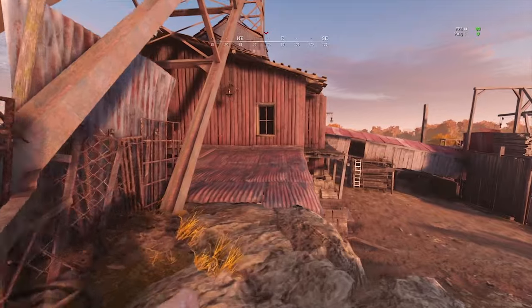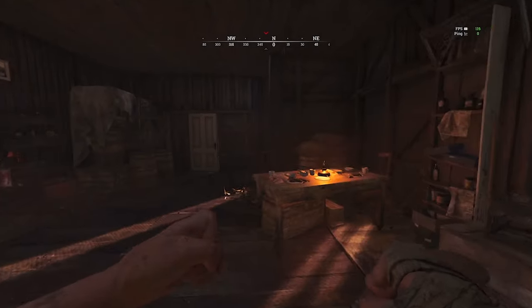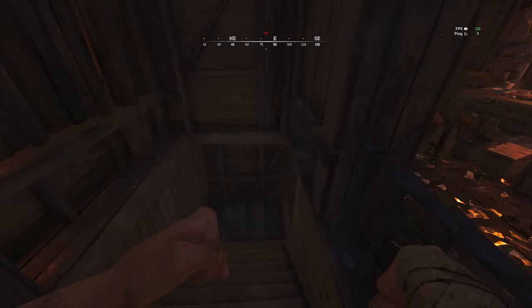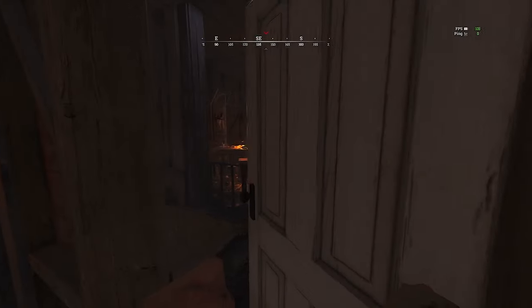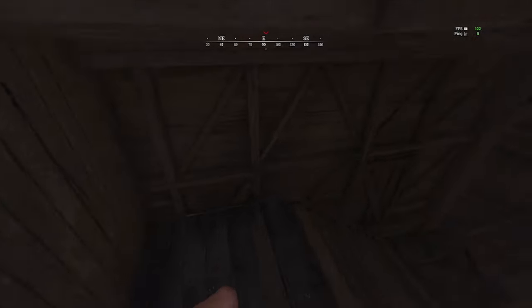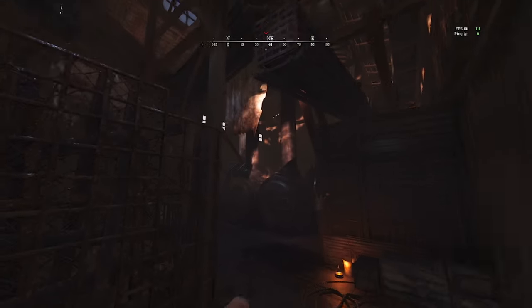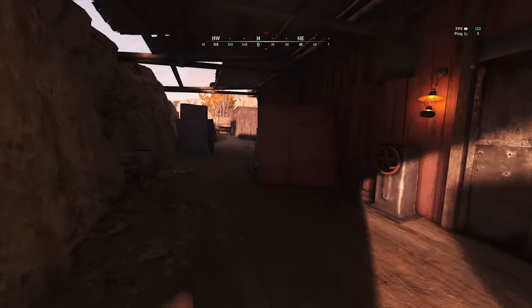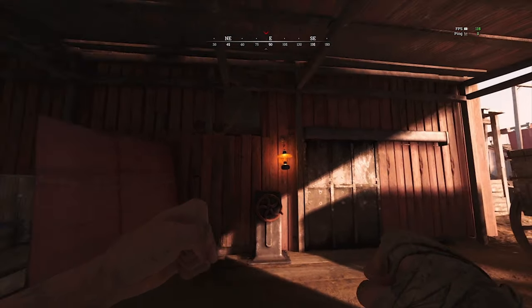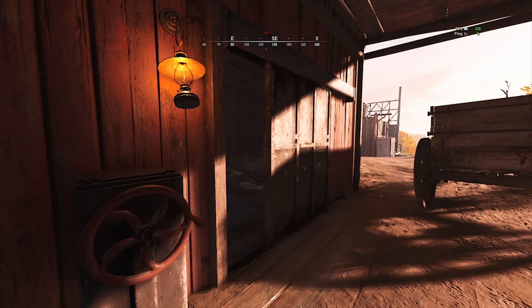The west side of the compound also has two main entrances. The windows to the left and right, and the sliding metal door, both lead into the boss arena. Do take note that at the upper left of the metal door there is a hole where explosives can be thrown from both sides.